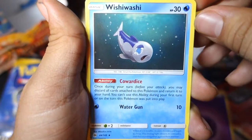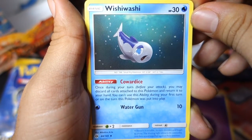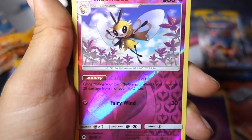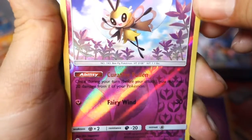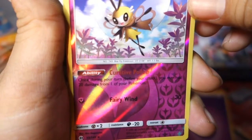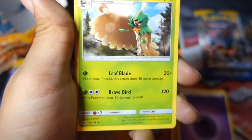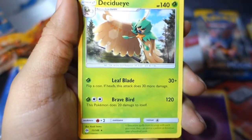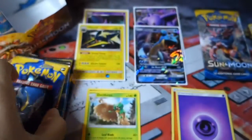We have another Dark Dragonite, a Lonely, and an Eradicate. Then we have a Wishiwashi — its ability reads: once during your turn before you attack, you may discard all cards attached to this Pokemon and return it to your hand. You can't use the ability during your first turn or on the turn this Pokemon was just put into play. The first holo is a Ribombee — it only has 60 HP, but once during your turn before you attack you may heal 20 damage from one of your Pokemon. That's not bad for a fairy deck. Next up we have Decidueye as our rare, with Leaf Blade and Brave Bird. Can we get a Decidueye GX?